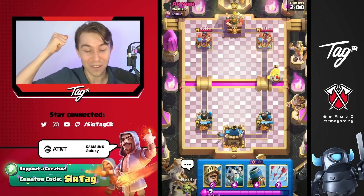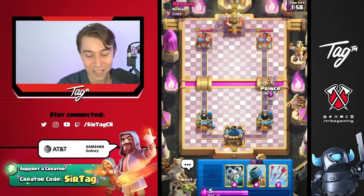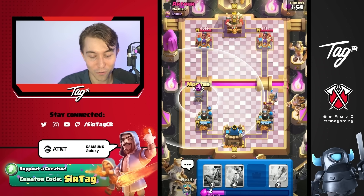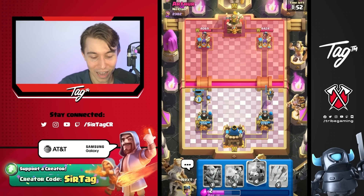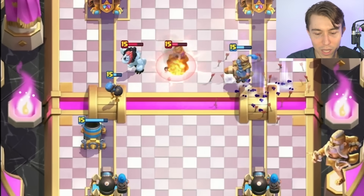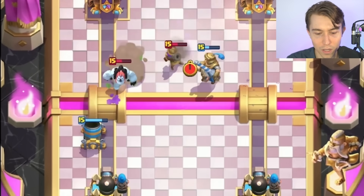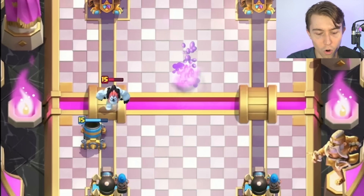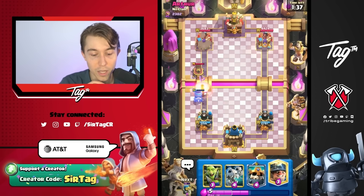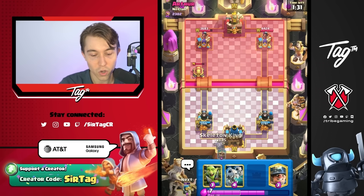We're going to go for a Mortar here, then I expect him to go Musketeer after this Bomber dies. He evolved Skeletons so much, but maybe we can kill the Prince on the Musky. We're forcing out a Cannon — not only are we going to cannonball with a Mortar shot, but putting him in a position where he has to Cannon is not where he wants to be. If you're foolish, you might skeleton dragons, kill the cannon, and overcommit really early on.